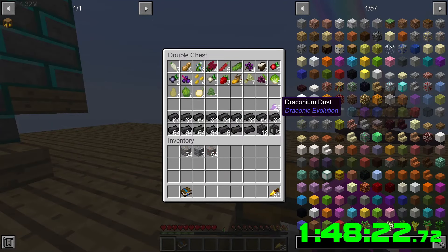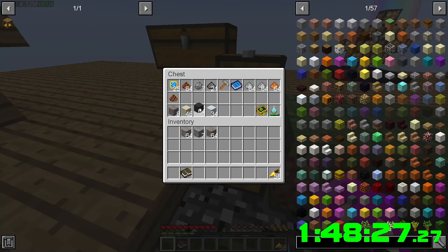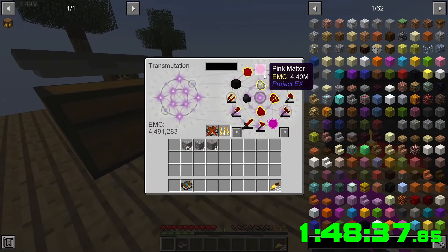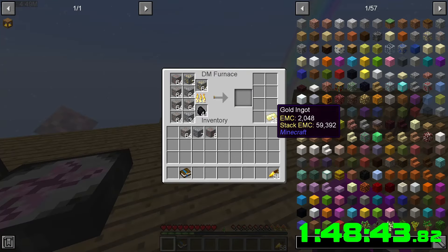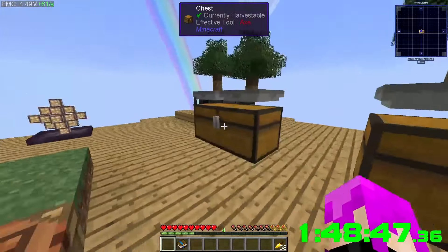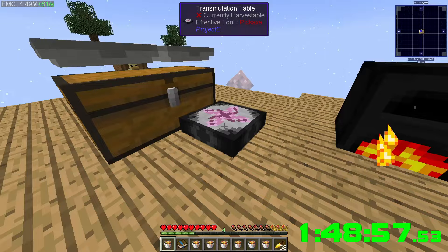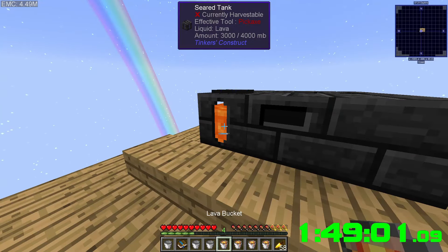Up to 28 draconium — not even gonna look at how much we need to do anything with that. We're looking pretty solid: 50,000 EMC. Let's get lava now — grab a ton of buckets and fill her up.